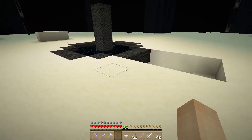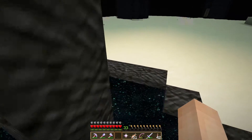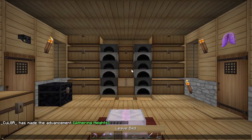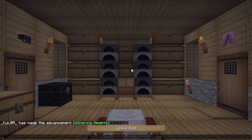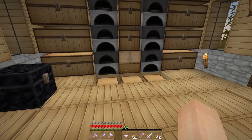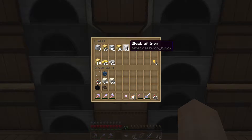Taking a chance at dying to a wither is not something I'm interested in. Super chicken method. Anyway, so we're back at the house now. Now that we have this nether star, what are we going to do with it? I have a plan already in mind and that plan involves all these blocks.